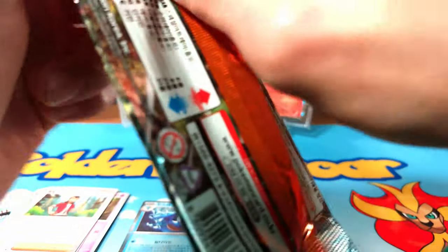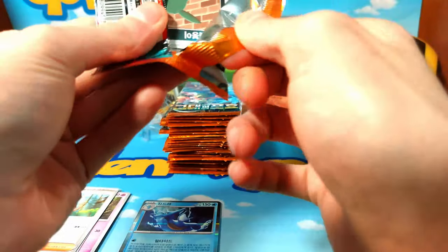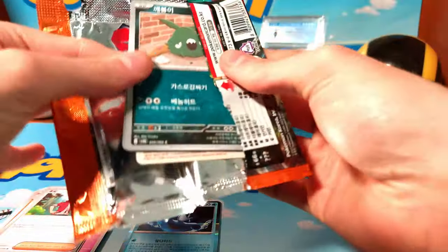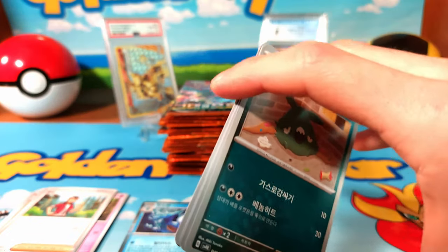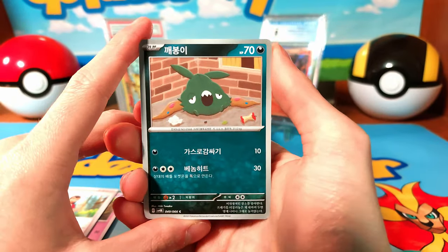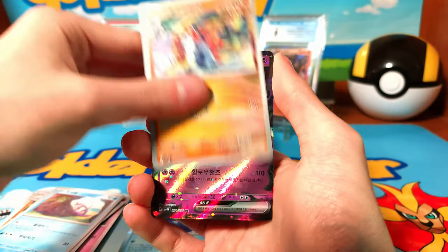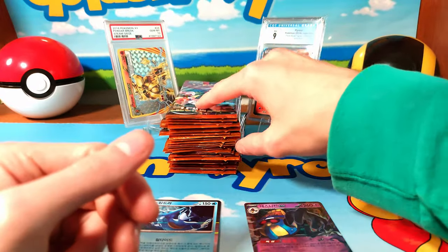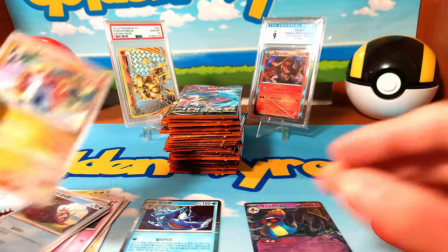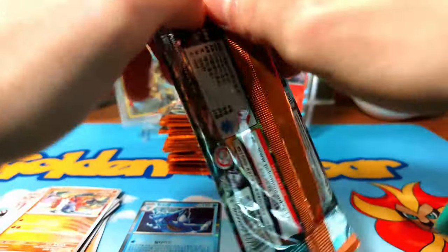Japan, China Simplified Chinese, Indonesian, and other languages — every language that the Japanese side prints does have a guaranteed SR per box. Korean Pokémon prints their own, so there's no SR actually guaranteed. We start out with a Cofagrigus, not bad, and we did see a Slitherwing.